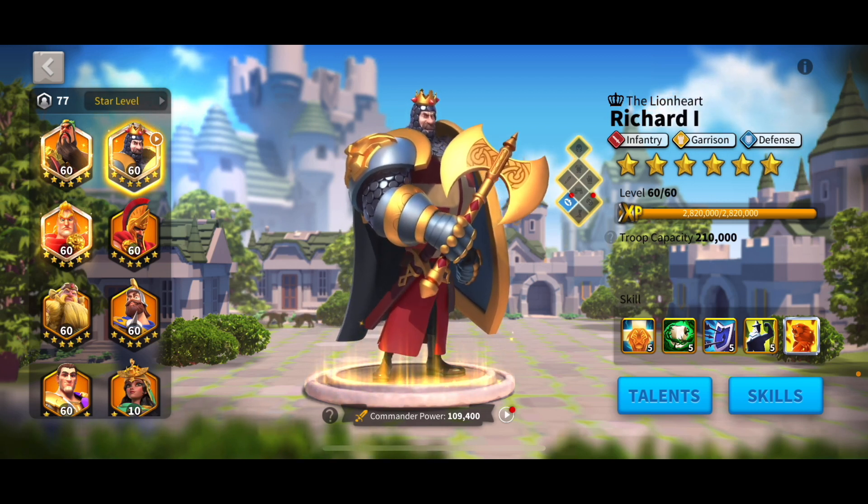So I'd recommend not maxing Richard. If you want to invest in him, a 5-5-1-1 is good enough to use with your max YSG for AoE barb farming. You can even do him 5-1-1-1, and by spinning his wheel you can get enough out of him that he's useful.